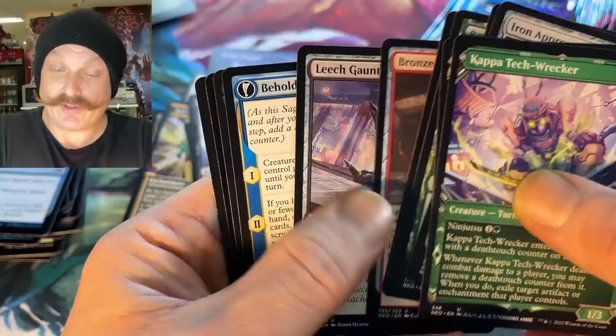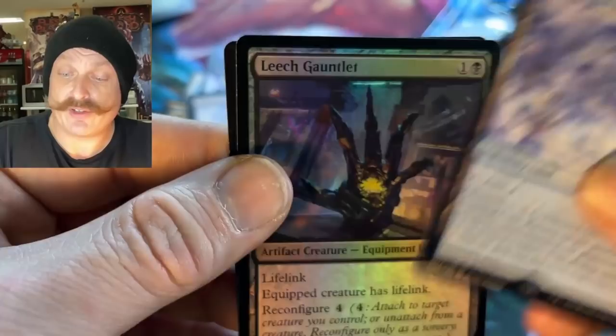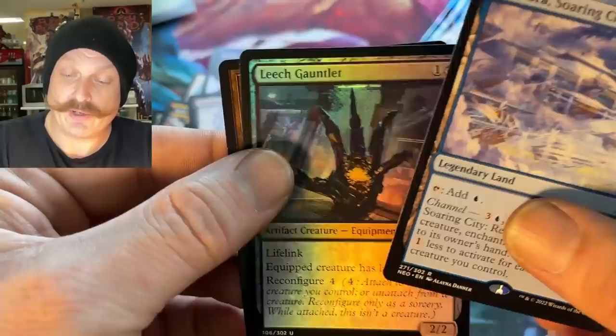Foil planeswalker — very nice. There's the Ninja Turtle — the Kappa Tech Wrecker. There he is. The Blue land — the blue one, yeah. The Thorns — that's cool, yeah man, it looks nice. The Leech Gauntlet also looked cool in foil. Yeah, those showcase frames are awesome.